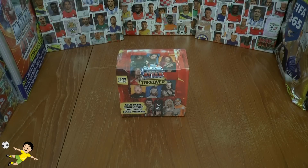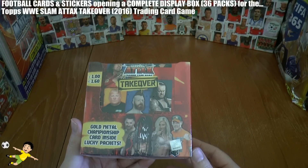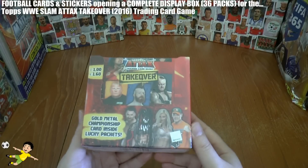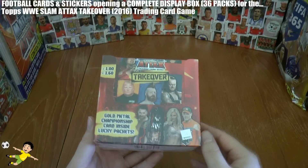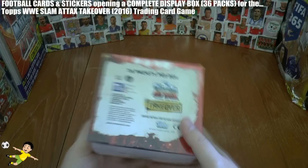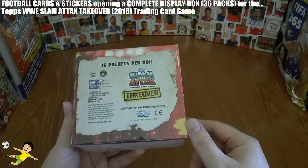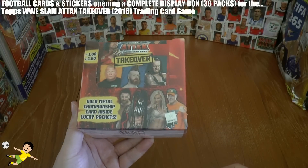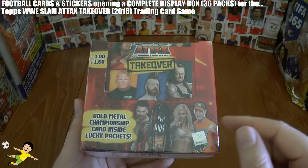Hi guys, Football Cards and Stickers here and welcome to a complete display box opening for the newly released Topps Slam Attax Takeover trading card game, released to the UK market on September 22nd 2016. We've got a completely sealed box here which contains 36 packets. It's produced by Topps who own the WWE licence, and all your latest wrestlers will be within the collection alongside some real legends of the last 20 to 30 years.